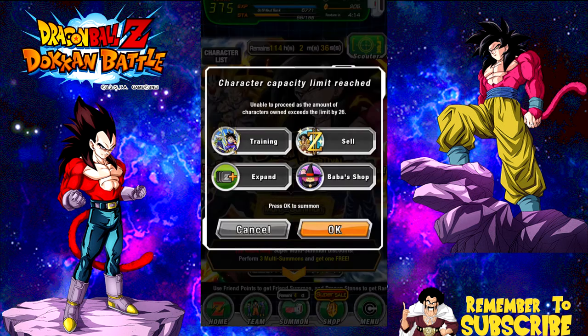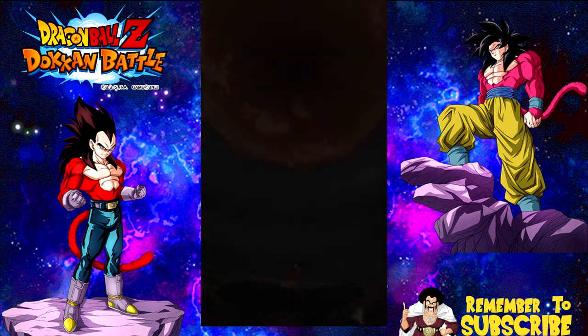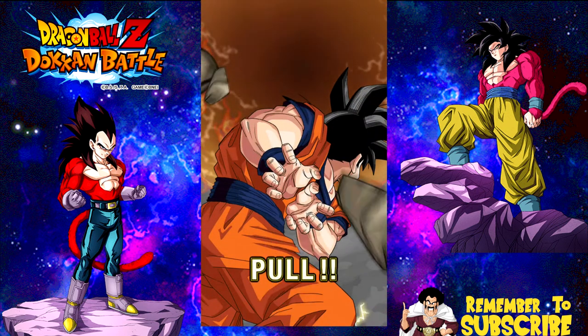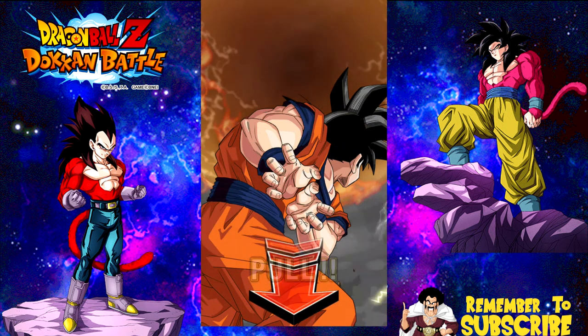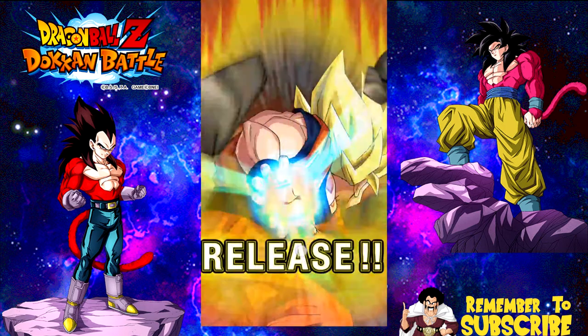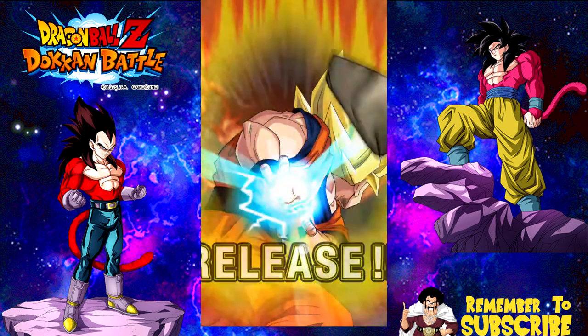Alright, Super Saiyan 4 — let's go. On the first one, let's go ahead and do the multi-summon together, guys. The blue screen is here, no pods. Alright, so what we typically do is 3, 2, 1, and then release — pause me if you need to. Fingers on here — instant Super Saiyan, no rainbow. Alright, we're going to do it now: 3, 2, 1, release.